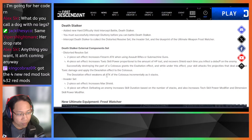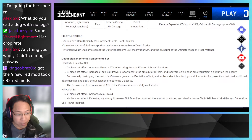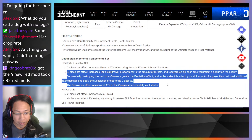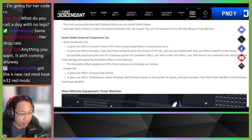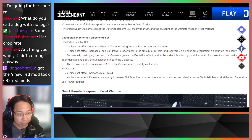Death Stalker external component set: the 2-piece set increases firearm attack when using an assault rifle or submachine guns. The 4-piece set increases toxic skill power potential based on HP loss, recovers shields every time you inflict a debuff on an enemy, and successfully destroying parts of the Colossus grants the Exaltation effect — which fires projectiles dealing additional toxic damage and applies dislocation effects that incrementally weaken all attacks of the Colossus. Basically a major debuff bossing set. The Invader set 2-piece increases max shields; the 4-piece increases skill duration, tech scale power modifier, and dimension skill power modifier based on stacks.